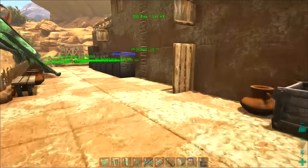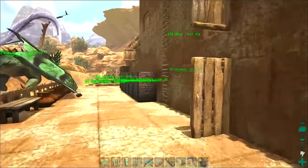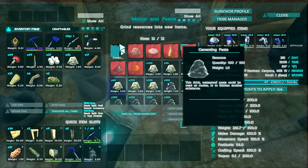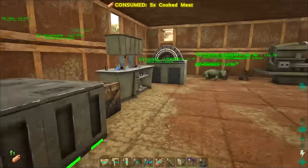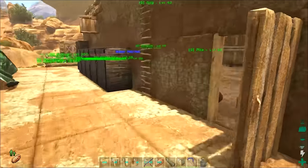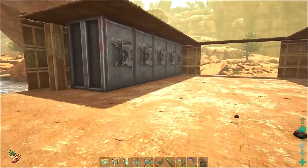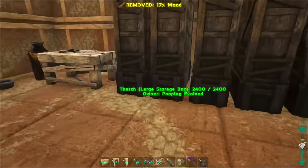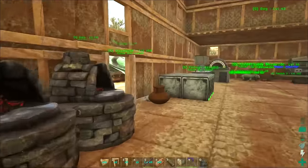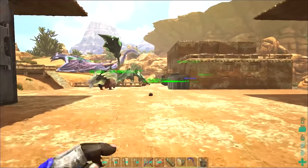I want to get a lot of progress done today. I don't like to do too many building episodes in a row but I do want to get a lot more of this done. We have a lot of clay saved up, some of it stuffed inside the mortar and pestles, and we have a lot of cementing paste from yesterday. What we really need a lot of is metal, because the refrigerators, fabricator, generator, and chemistry table are all going to be replaced. We're also really low on wood.